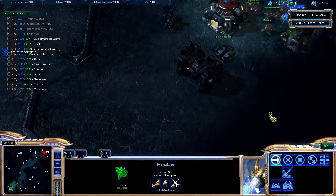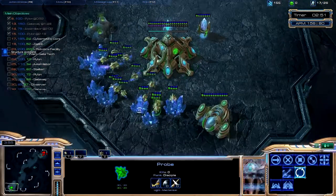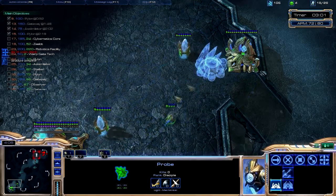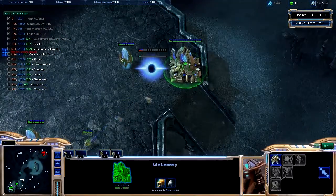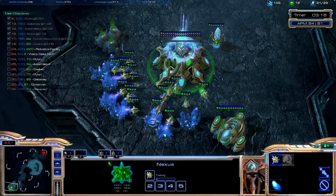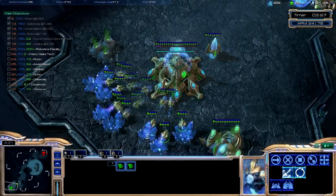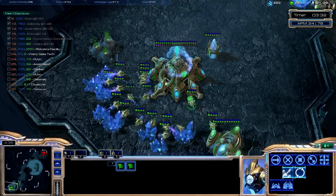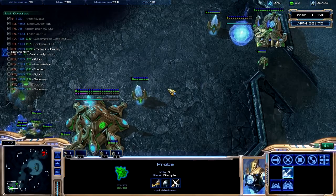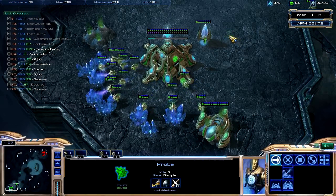You might wonder why bother with this instead of just playing normal AI. First, you have build orders right here as a checklist you can practice over and over. Second, the AI is harder in this build order tester — normally the AI won't harass you at all, you just defend the first push and win on any difficulty. On the build order tester, against Terran they'll harass your probe line with banshees, so it keeps you on your toes and is more realistic, like playing a real person.